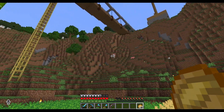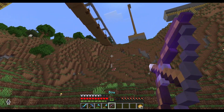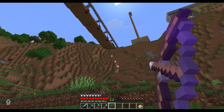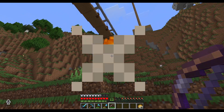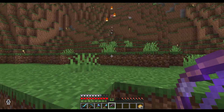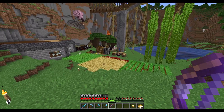Oh, I thought that zombie had a pig attached to it - that is a piglin. That makes way more sense. How did it get iron armor? My aim is atrocious. Don't hurt the pig. You know what it was? I threw down my old iron armor and he picked it up. That's exactly what happened.